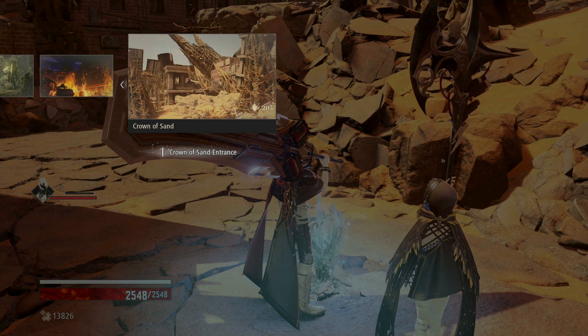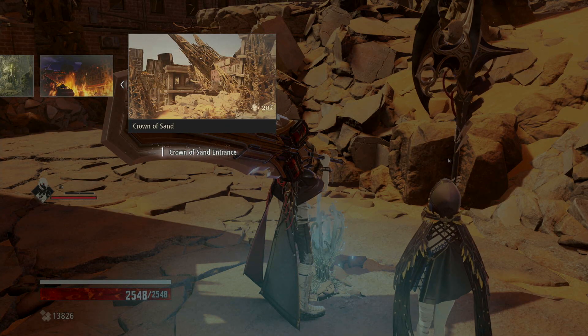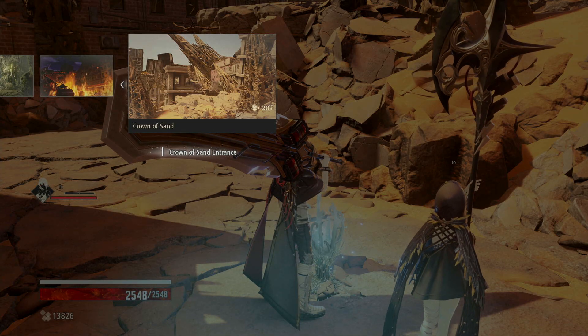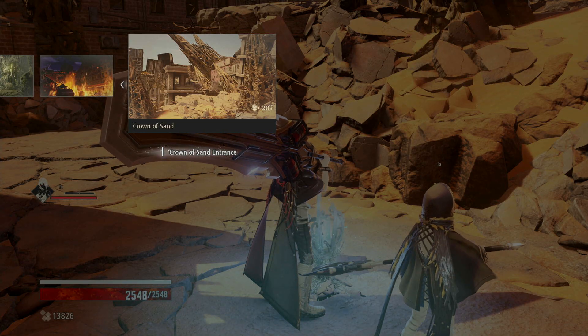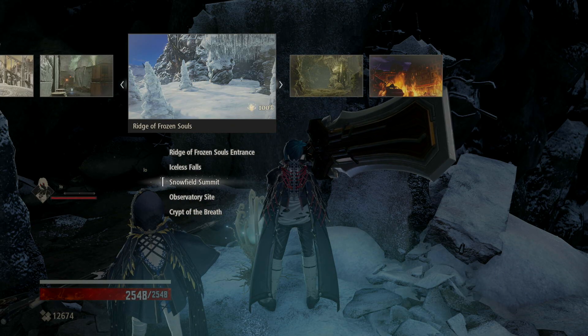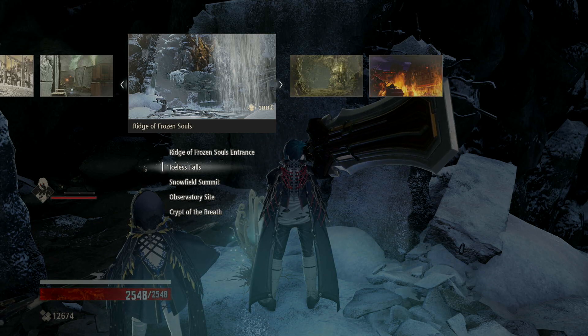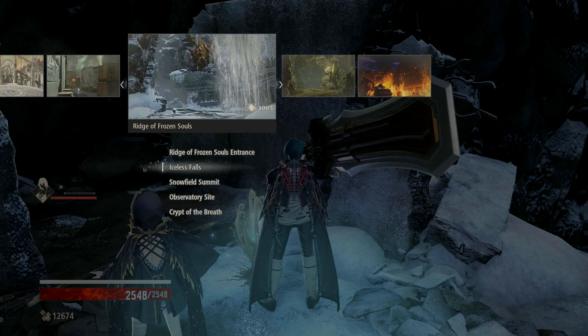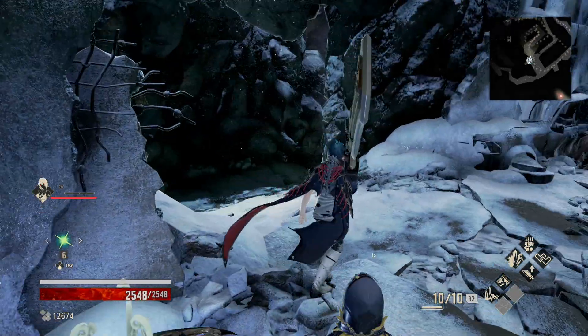Hey guys, welcome back to a brand new video. In today's Code Vein video guide, we're going to be showing you how to get to the Crown of Sand location. This is the place you have to go after doing the first three successes — the main three successes. The only clue the game will give you is that you have to access it somewhere from the Ridge of Frozen Souls.